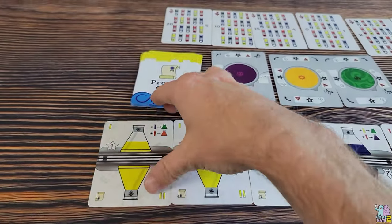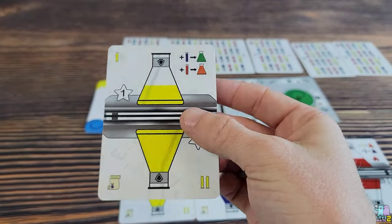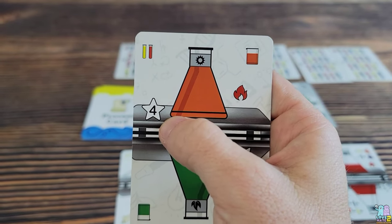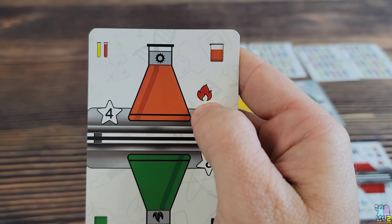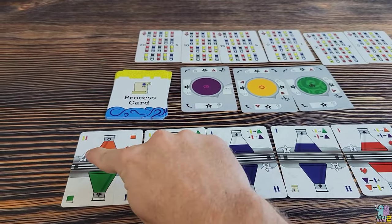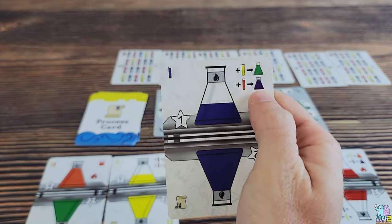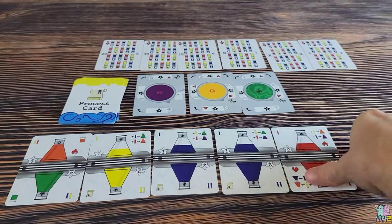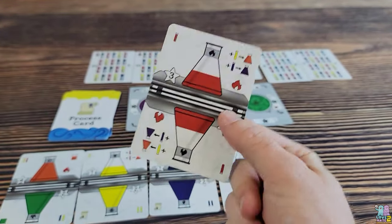If I add red to yellow, that creates orange. I would flip this card over showing orange and it scores me 4 points, so long as I don't bust and create a fire in the laboratory. The icon here means I've created one volatile element and cannot create another. Alternatively, I could add red to blue and create purple — pretty much the same points, also volatile. You cannot add red to red because that would be two volatile elements and you would automatically explode, so there is no double red on the red card.